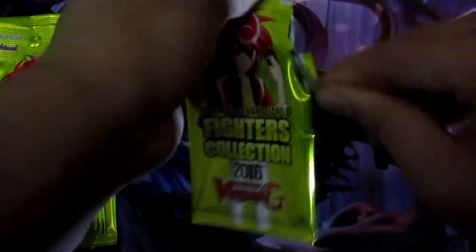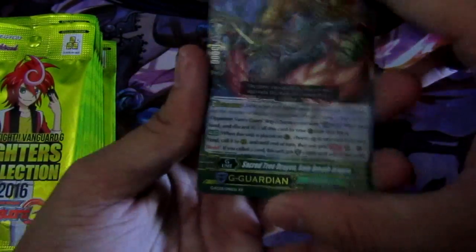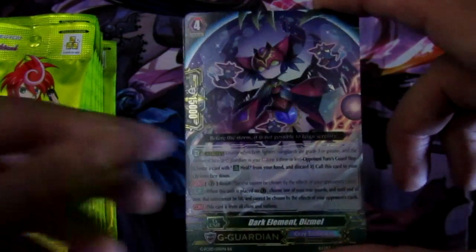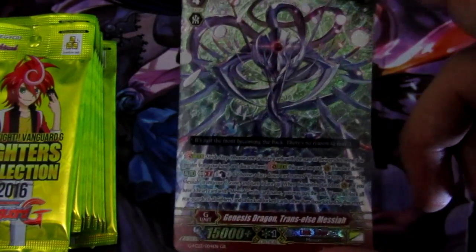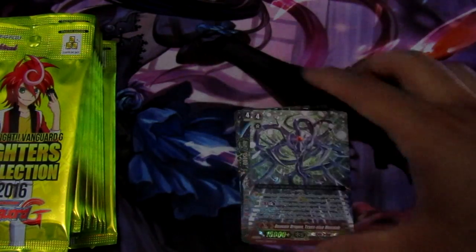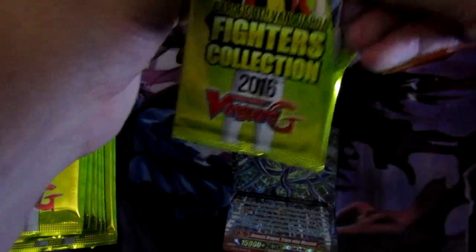If you guys saw the restriction list, it looks like Angel Feather got hit pretty hard, but they still got a great G Guard coming out and the new stride is going to be broken. First pack: we have Sacred Tree Dragon Rain Breath Dragon for Neo Nectar, a Cray Elemental Dark Element Time Zone — this card's going to be pretty good — and our first G Rare Genesis Dragon Trans Else Messiah. Seems pretty good; he's more of a tech-in since you can run all the greedy cards in a Link Joker deck now.